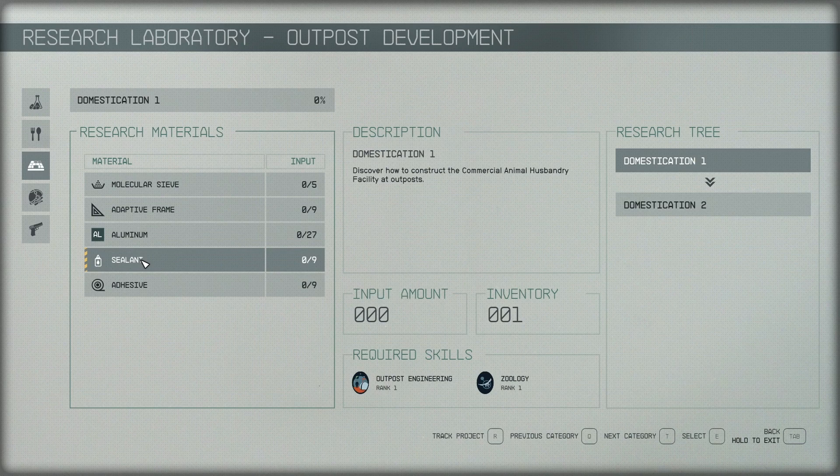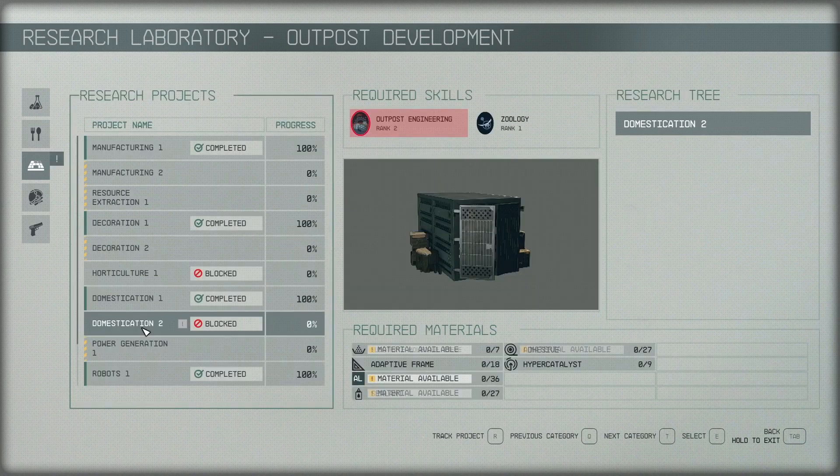Domestication level 1 is going to take 5 molecular sieves, 9 adaptive frames, 27 aluminum, 9 sealants, and 9 adhesives. If you want to go to Domestication 2, you will need Outpost Engineering rank 2 in your skills, and it will cost these additional materials.